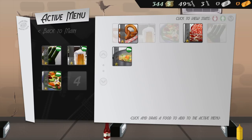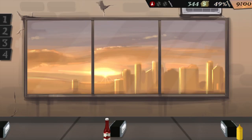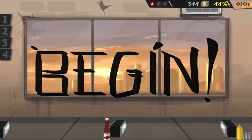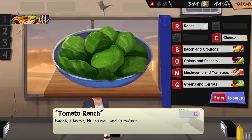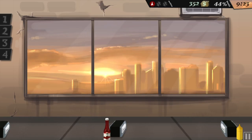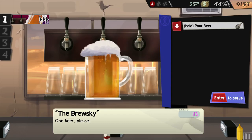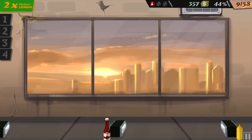So go to your active menu. Make sure you got all the food you want in there. Once you're done, bada boom bada bang, go into the game and start cooking, serving, making things delicious. We got ranch, cheese, and mushrooms. We're gonna go for a perfect today. Yesterday was an experiment, if you know what I'm saying.